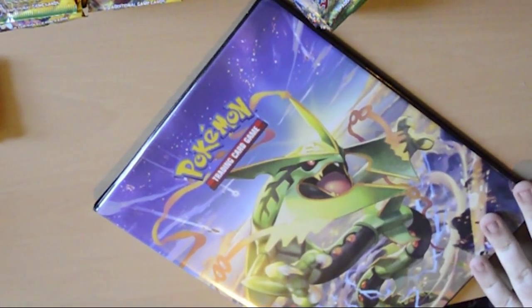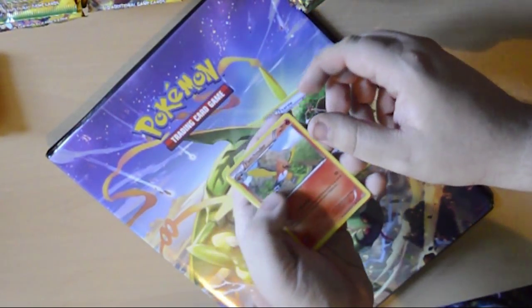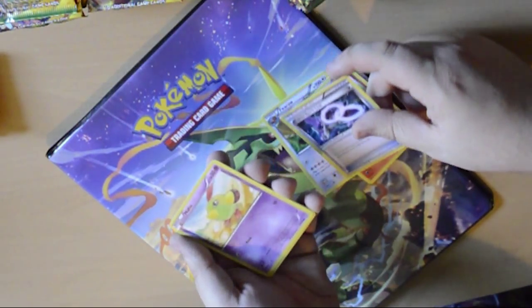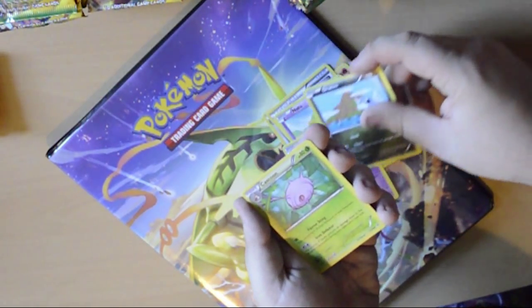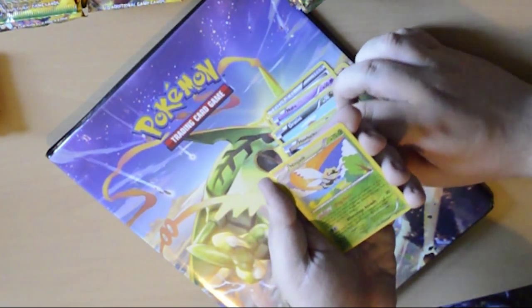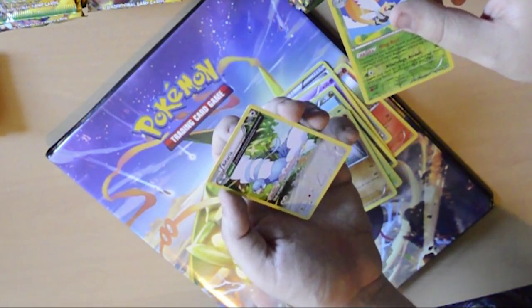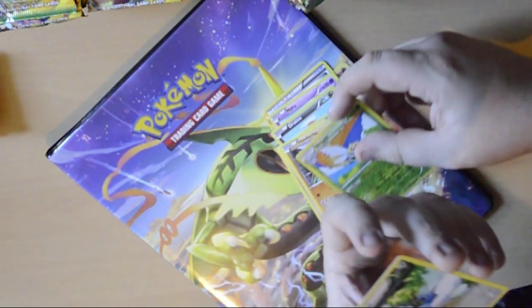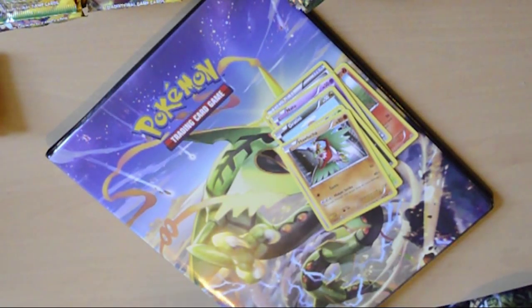We're going to pop them in which is going to be quite nice. I might just use that as a background. Let's chuck all the wrappers on the floor. Next pack: Pyroar, Fletchinder, Latios Spirit Link, Natu, Shuppet, Latias, Cascoon, Hawlucha, pretty sweet reverse holo Ninjask - and a half art Altaria. I'm not sure if it's half art - these are new, the full art thing Altaria - they're pretty, whatever they are.